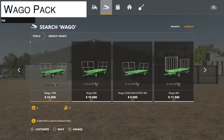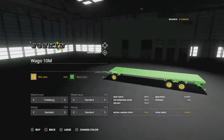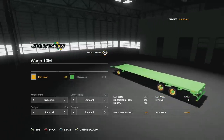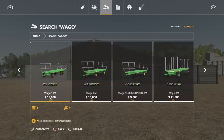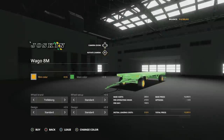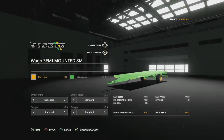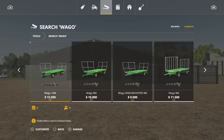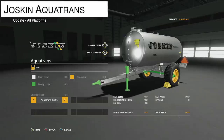Your next mod update is the Joskin Waggo Pack from ADA Modding, Nix TR4S, ABP Team, and Black Sheep Modding. Changelog 1.2 — lowered the file size and lowered the slot counts. The pack comes with the 10m, the 8m, and the semi-mounted 8m. The Waggo 10 and 8 are going to be three slots, and the semi-mounted 8m is going to be five slots.